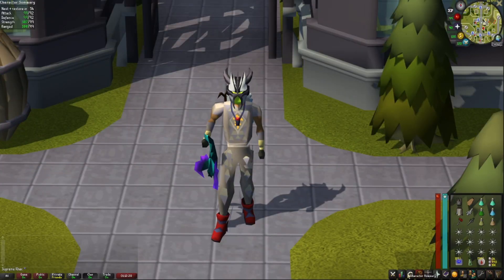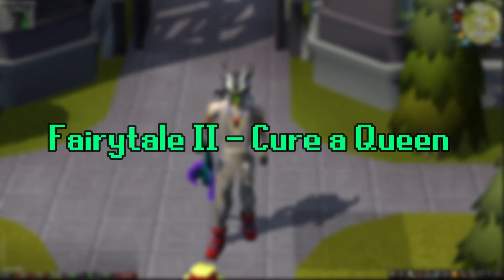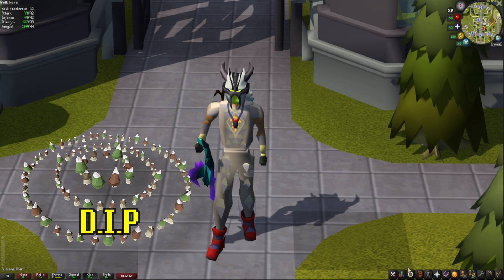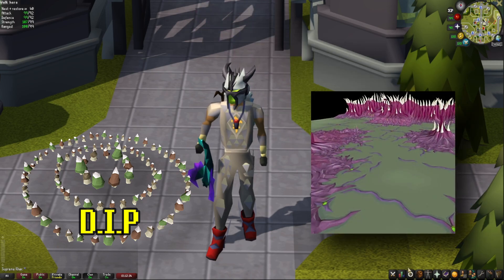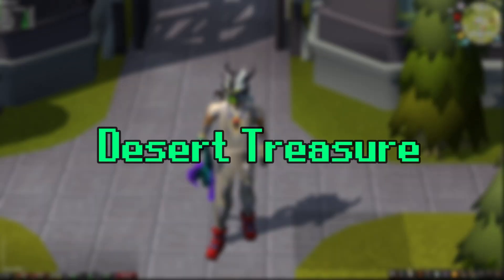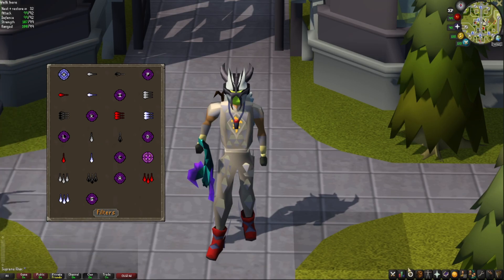You need to complete some quests first. You have to start or complete Fairy Tale Part 2 — please complete it, it's super easy. This quest will allow you to use the fairy ring D-I-P, which takes you right to the nexus where you kill the Sire. Next, you need to complete Desert Treasure, which allows you to use Ancient Magics to stun the Sire's respiratory systems.